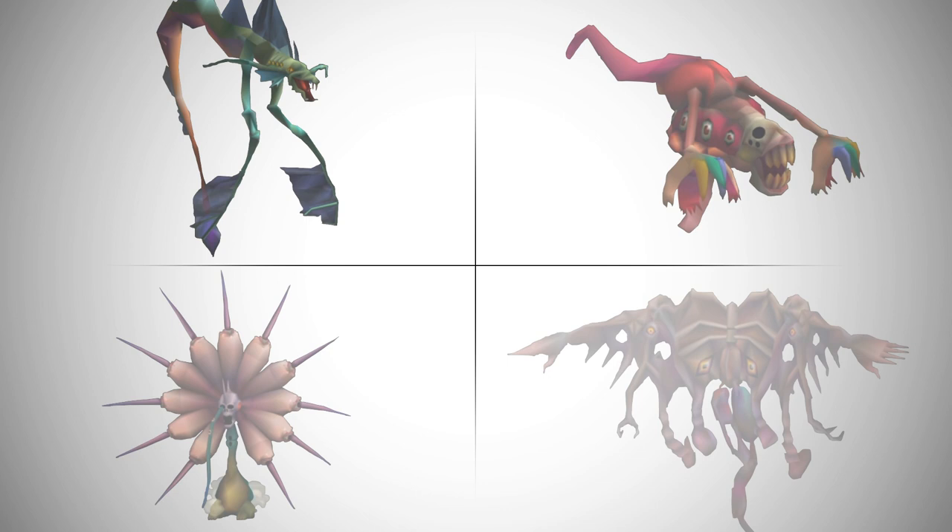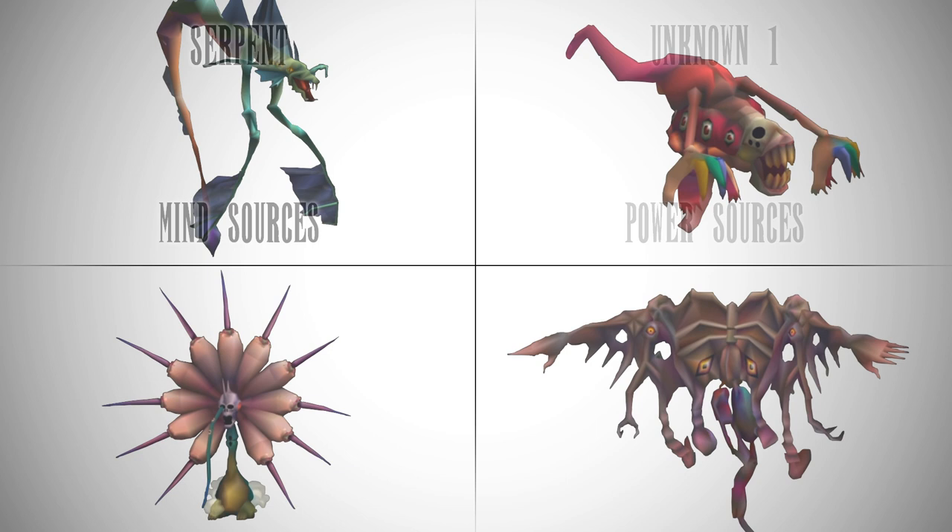Now we're all set — it's time to get into a battle. In this first battle we are fighting an enemy called an Unknown. There are three types of these in the Gelnika and we tackle all of them in exactly the same way. Unknown 1s morph into power sources, Unknown 2s morph into god sources, and Unknown 3s morph into magic sources.